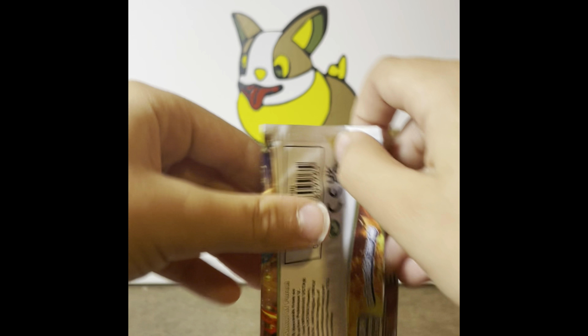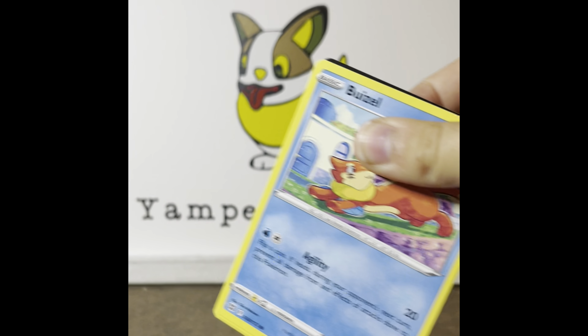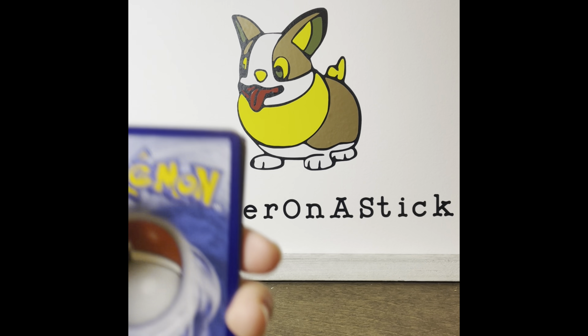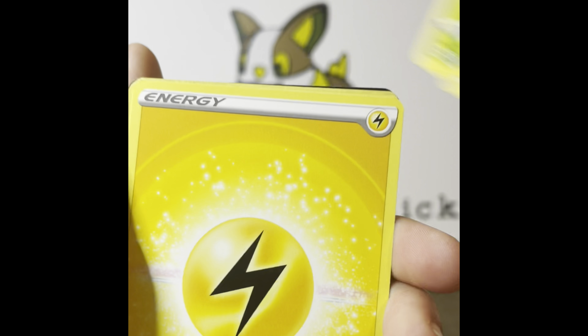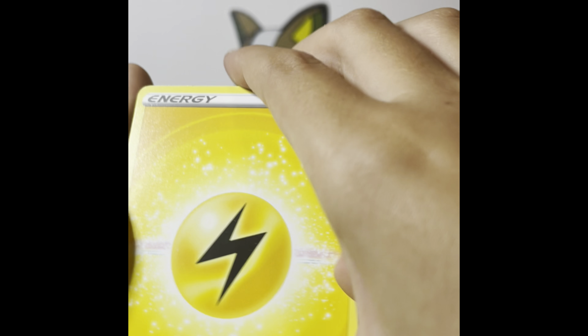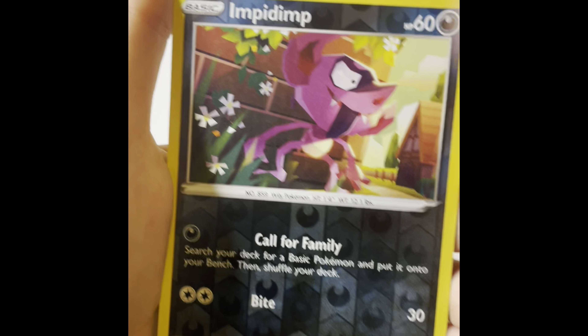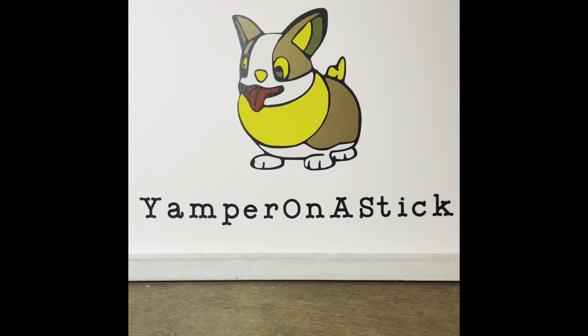We're going to go with Brilliant Stars this time — Charizard artwork, let's pull that art. I want to pull either of these two cards. There's definitely something in the reverse slot. Got: Altar, Charizard, Breezel, Gible, Trapinch, Exeggcute, Starly, Energy, Cheryl's Care, Vikavolt, Collapsed Stadium, Inteleon Rivers, and Galarian Rapidash V.